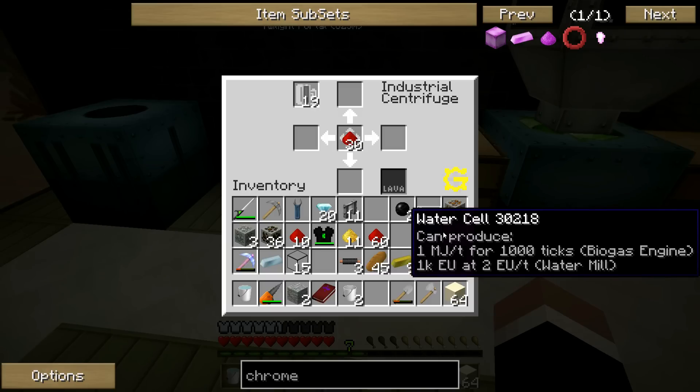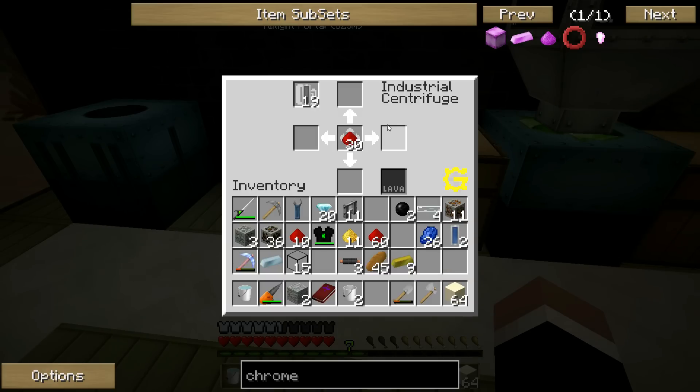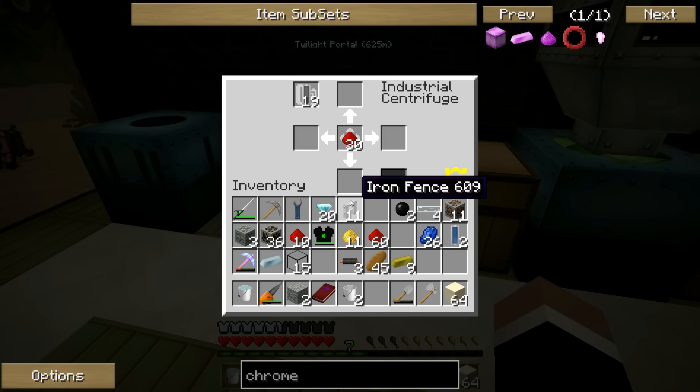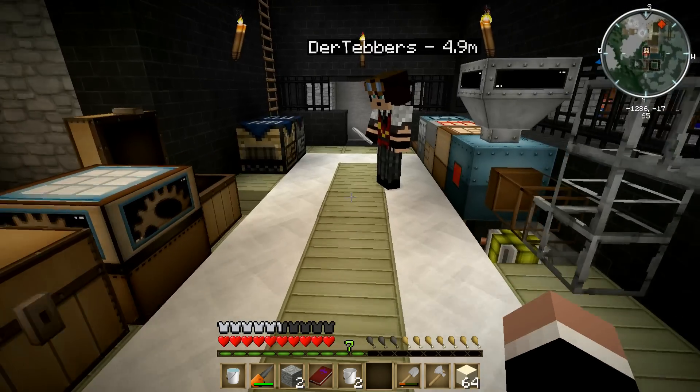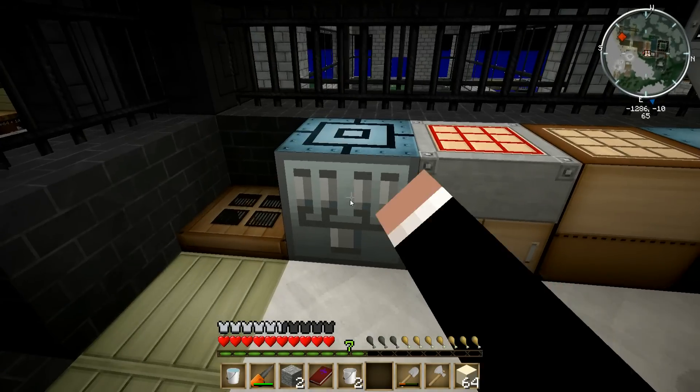I need to build two — let me go over here. I've got a reactor, two reactor chambers. I'm gonna have to build another LCH condensator. I need an advanced heat vent, which is two heat vents, a diamond, and iron bars. Wow — getting chrome is really difficult.